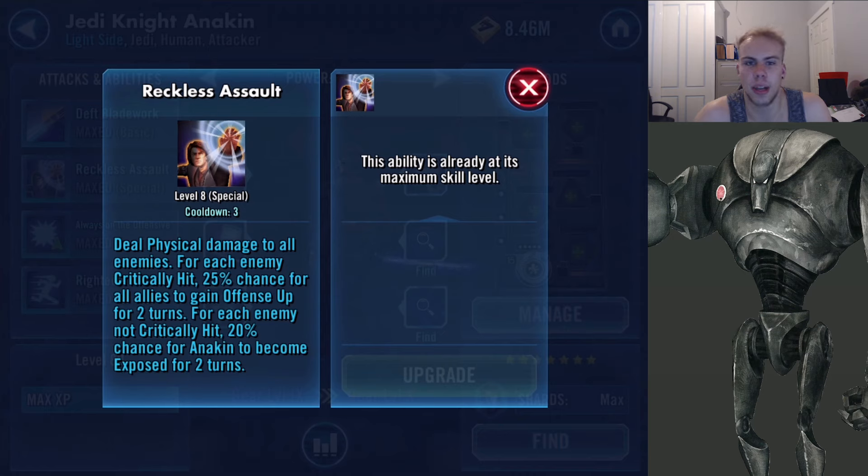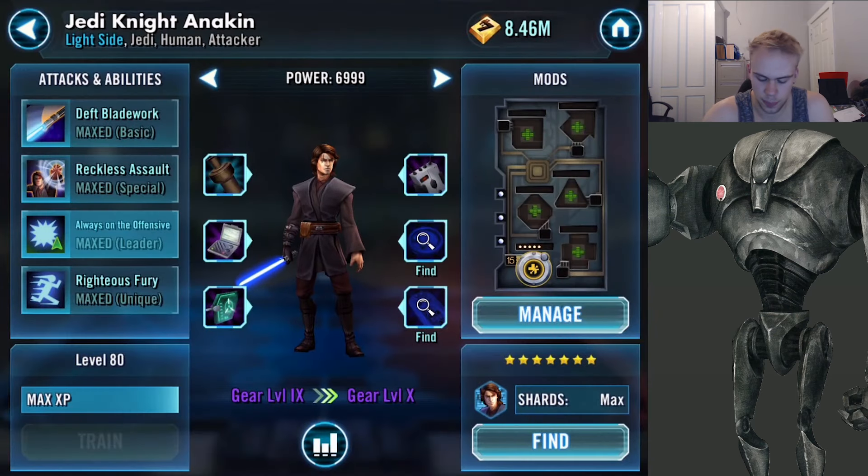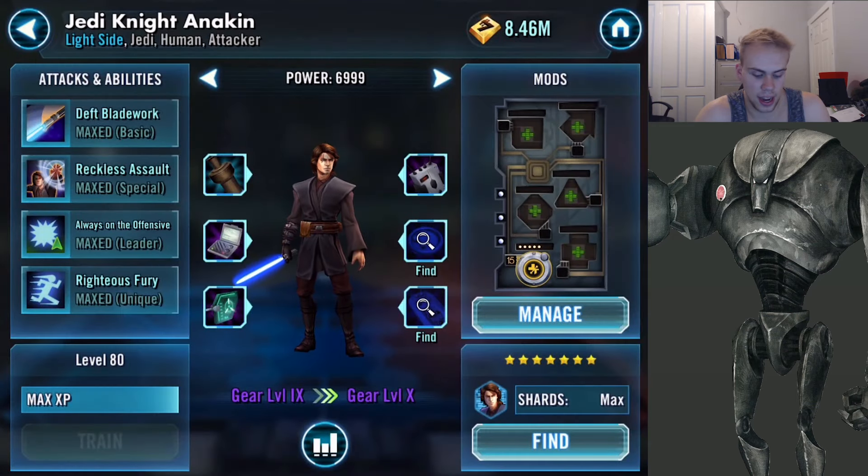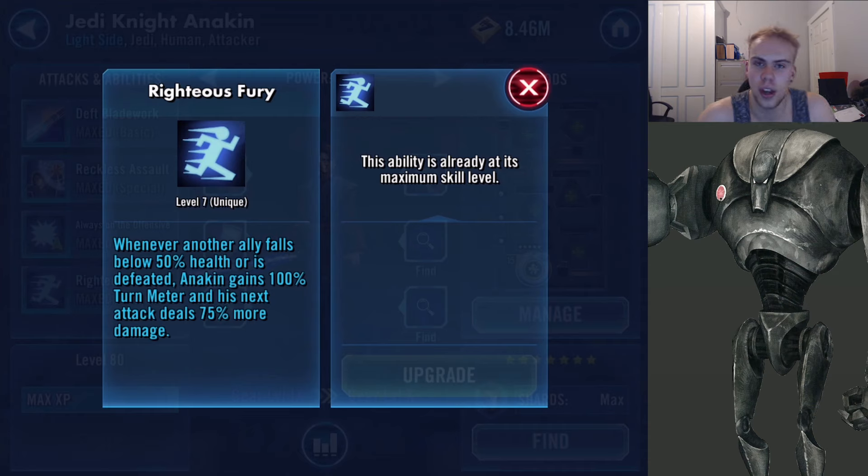So it's a double-edged sword — sometimes you may benefit your entire team, sometimes you may hurt Anakin, but it's kind of worth the risk. Always on the Offensive is the leader ability: Jedi and clone allies gain 30% offense and 20% critical damage, and other allies gain half that amount. Whenever an ally is evaded, they gain advantage for two turns, which is pretty sweet.